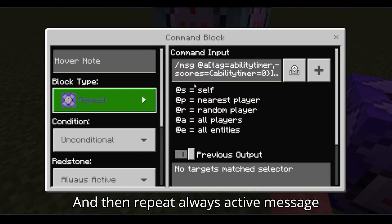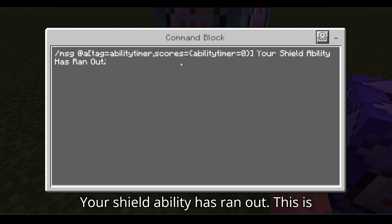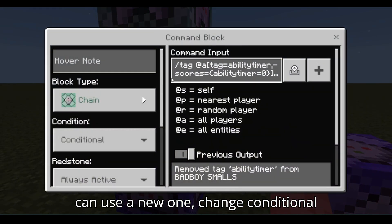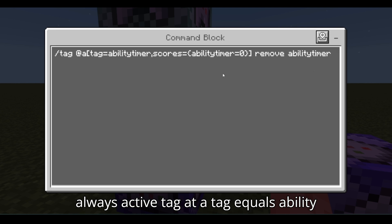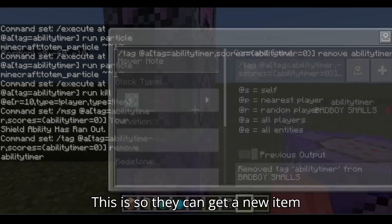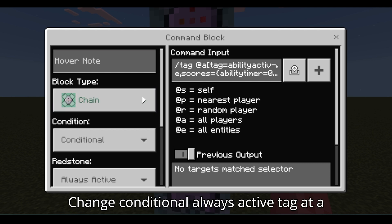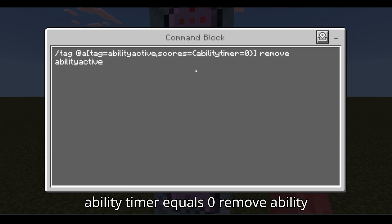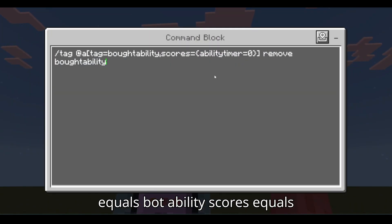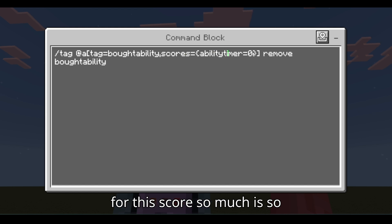Then repeat always active: message at a, tag equals ability timer, scores equals ability timer equals zero — 'Your shield ability has run out.' This is so the players know when their ability is out and when they can use a new one. Chain conditional always active: tag at a, tag equals ability timer, scores equals ability timer equals zero, remove ability timer — so they can get a new item after their ability runs out.